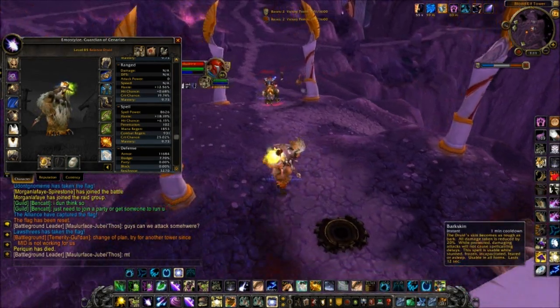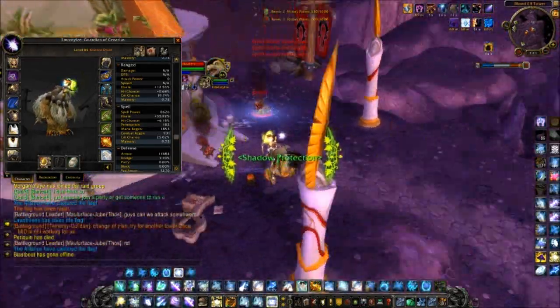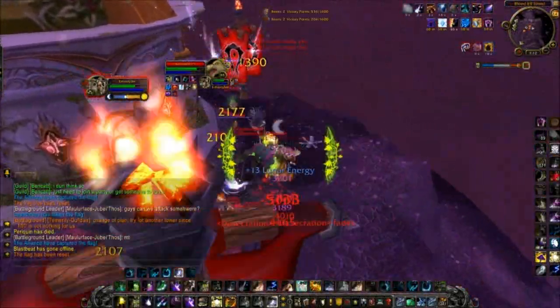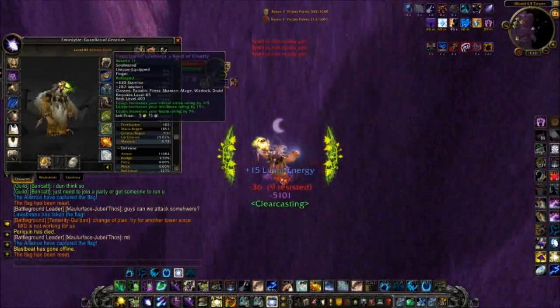If you add this on top of Barkskin, it reduces the damage by a lot, but most of the time you're going to find that you don't have to pop Barkskin because of this. Now, also with my gear, I'm reforging into Crit and Haste mostly, but one thing you've got to take note of is that I'm using Dual Crafting right now on my Druid.